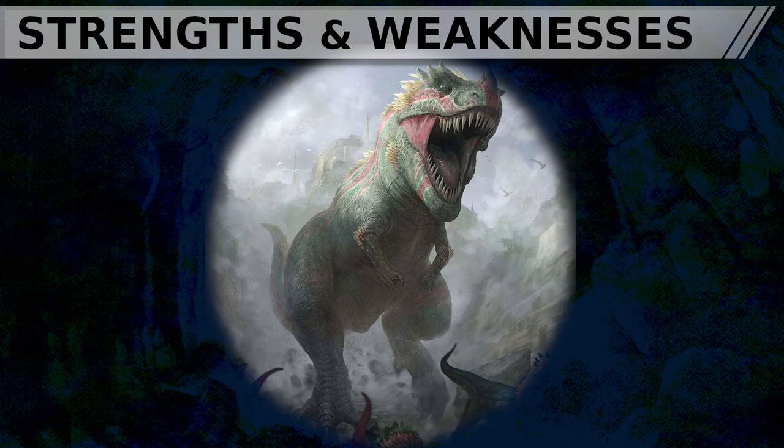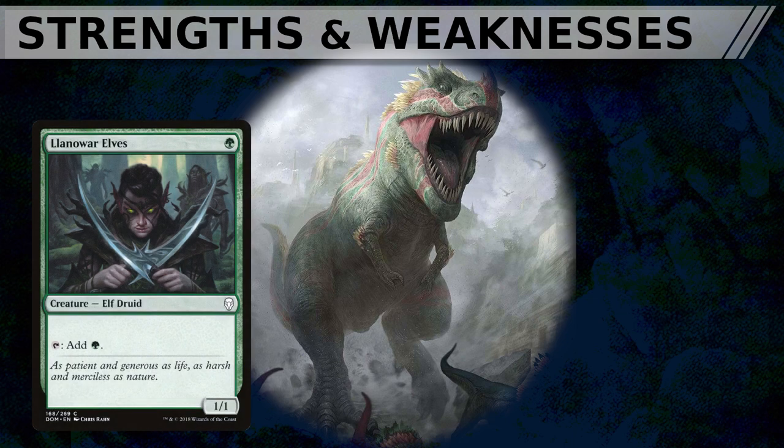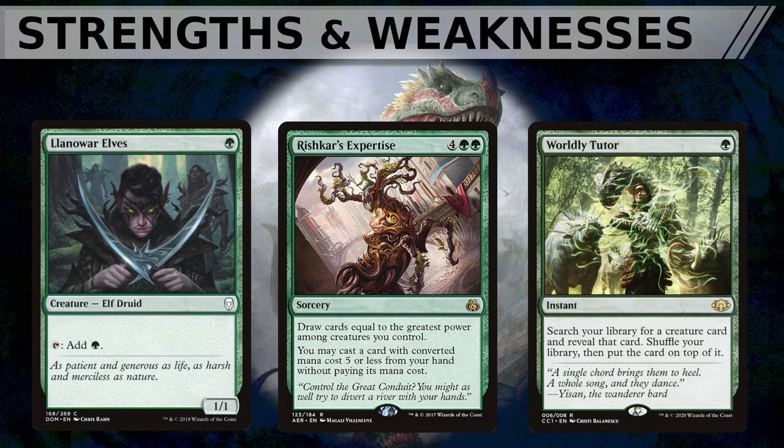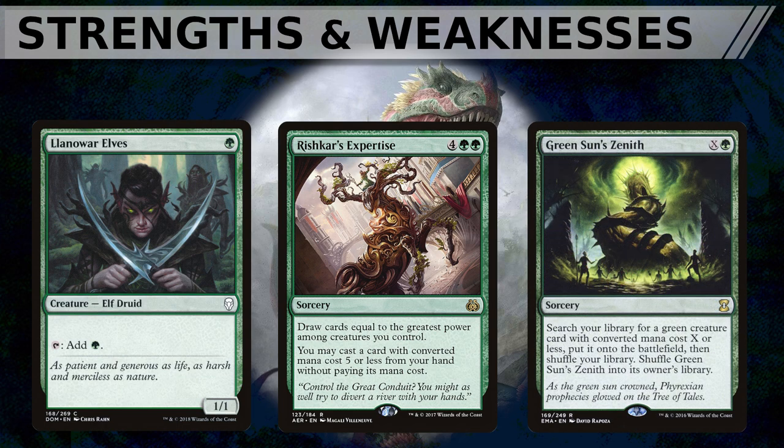In terms of strengths, Galta has consistent early game with Mana Dorks, explosive card draw potential means you're still dangerous in topdeck mode, and Green's limited tutors feel unrestricted in this style of deck. Cards like Green Sun's Zenith allow for a significantly higher degree of consistency.